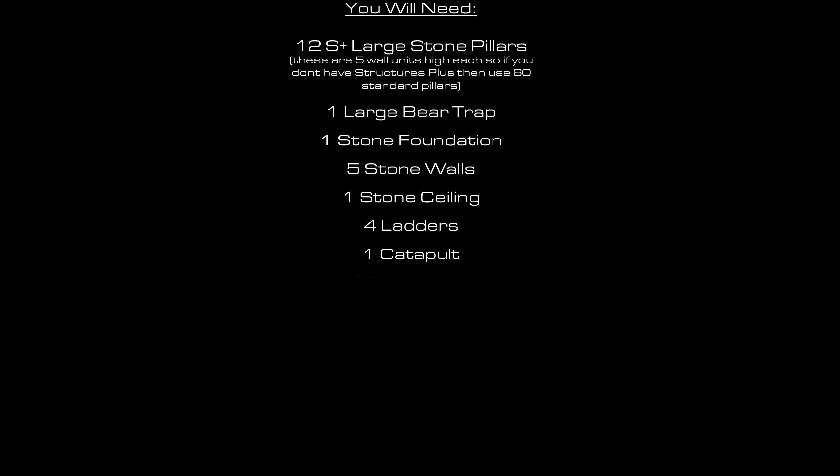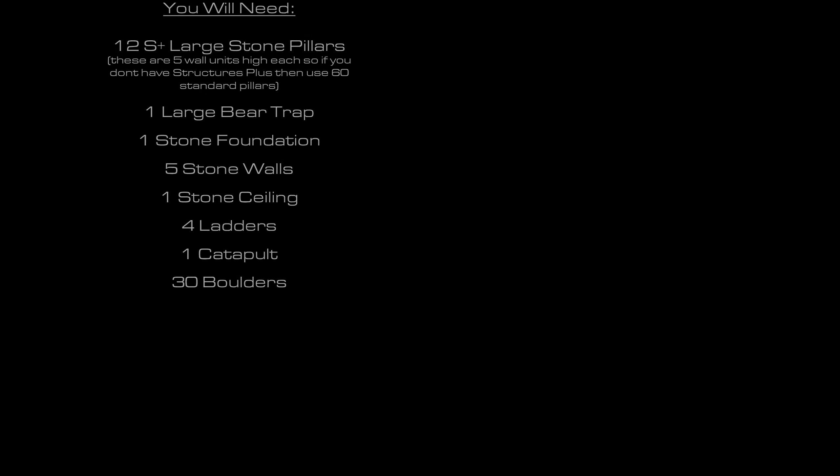First up, your shopping list — things you're going to need. If you have Structures Plus installed, then you're going to need 12 of the large stone pillars. If you don't, then a large stone pillar is five wall units high, so that means you're going to need 60 of the standard, unless you don't want to be five wall units high, but I really wouldn't recommend anything less than four as a bare minimum. On top of this, you're going to need a large bear trap, one stone foundation, five stone walls, one stone ceiling, four ladders, one catapult and 30 boulders. If your aim is fantastic you can get away with less boulders, and if your aim is relatively crap you might want to bring some more.